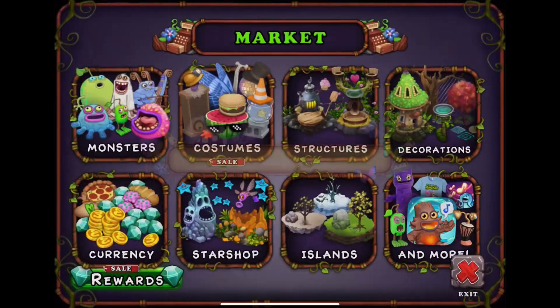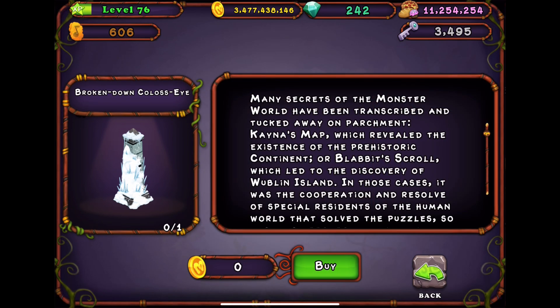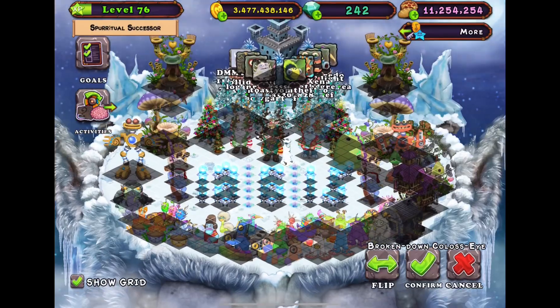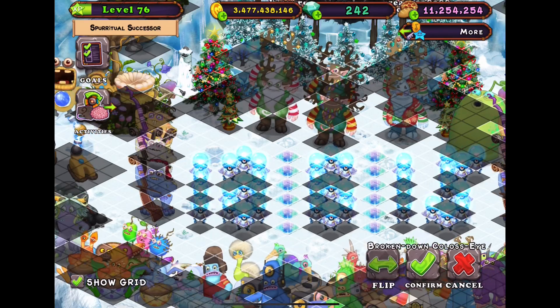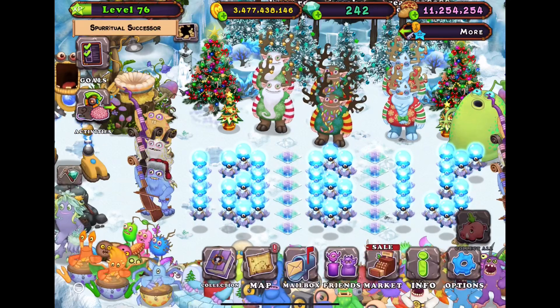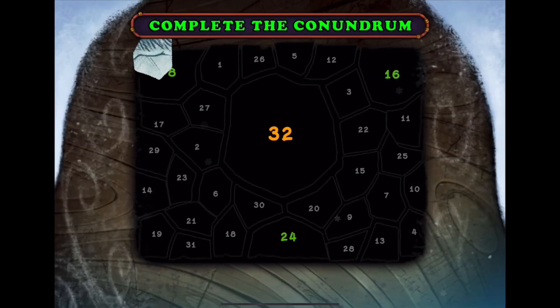First, we go to the market, click structures, and then get the broken down colossi and place it on your island. Then you click on the icon shown above and collect your first piece.